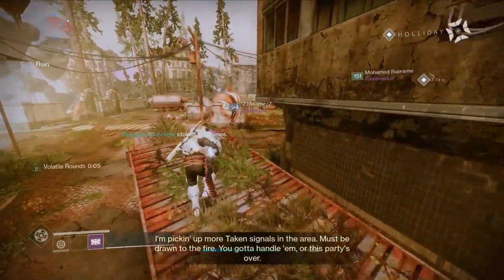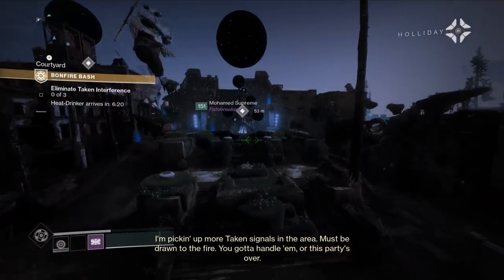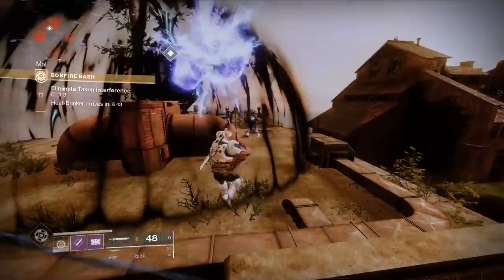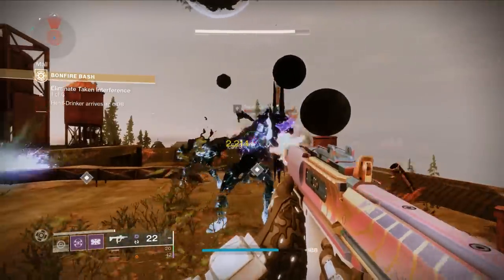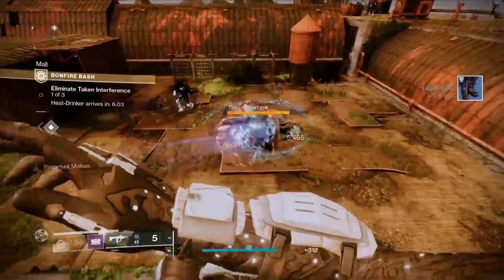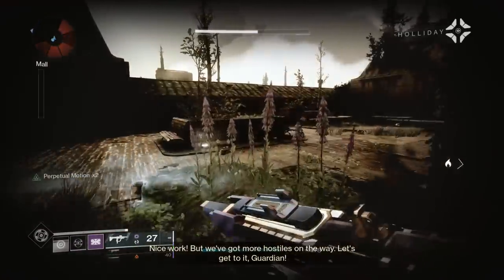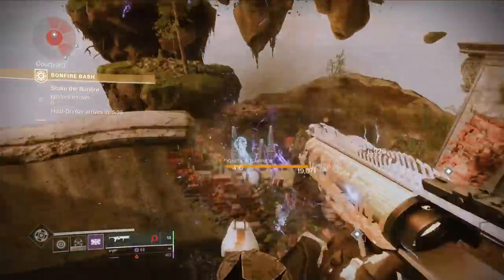There are ways to optimize by doing multiple challenges at a time. For instance, there are challenges that require kills with specific weapons like hand cannons and shotguns, so you can pair that up with running strikes to knock them all out in one go. Kindling is pretty straightforward — do your challenges to get them from the event card, dump a total of six into an armor piece to get the white glow, and you're good to go.